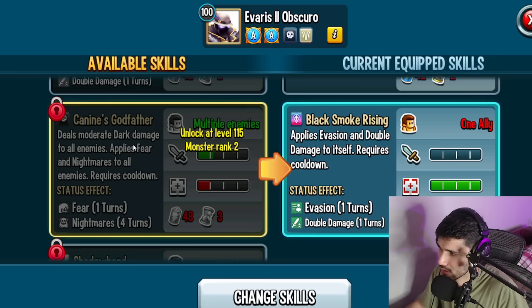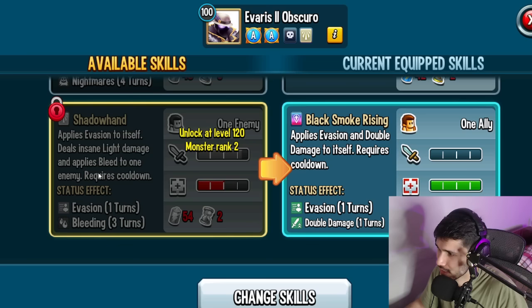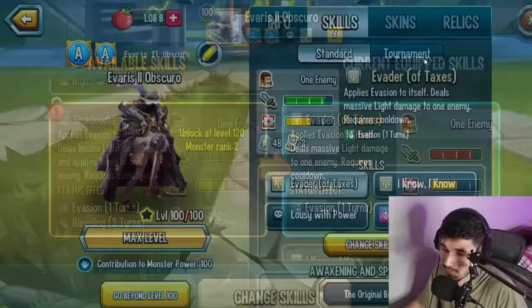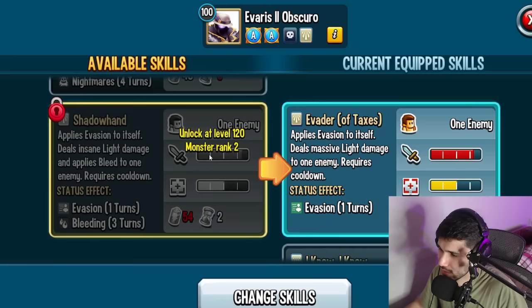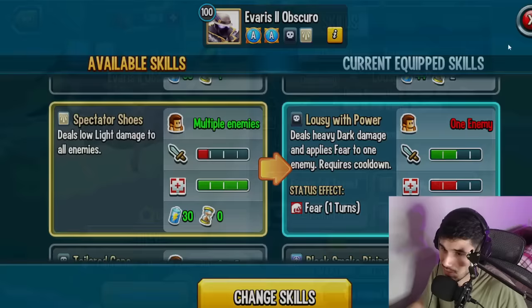There's also the Businessman skill: evasion and double damage to itself while removing all tortures from all allies — I actually like that. Then at rank 2 (level 115) you unlock a skill with moderate dark damage to one enemy applying fear and nightmare — I like that combo. Shadow Hand gives evasion to itself, insane light damage, and applies bleeding to one enemy. I'd probably run that over the base version once unlocked. The power stat on that is probably around 75-80 or more — this monster deals a lot of damage.